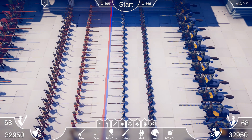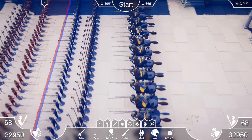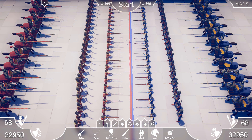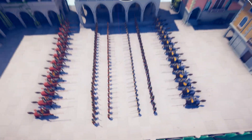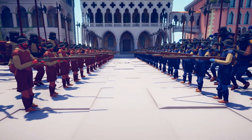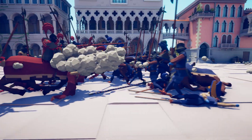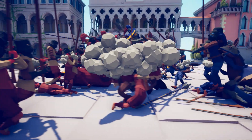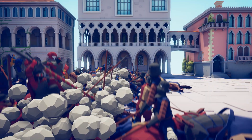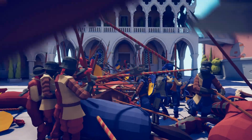Alright boys, next battle we have a line of muskets followed by a line of halberds followed by a line of jousters. So basically range units followed by melee units followed by a cav charge. It should be pretty epic. Let's see it in action! The first shots get fired out. Seems like the muskets all took the bulk of those shots. And actually, the cav came in before the halberds — they were just that much faster. And now it's just this epic clash straight down the middle.